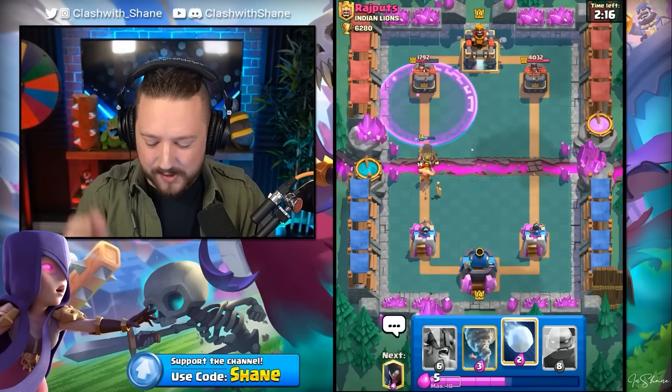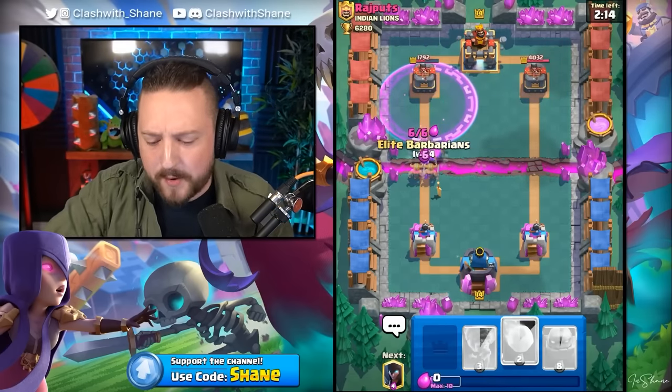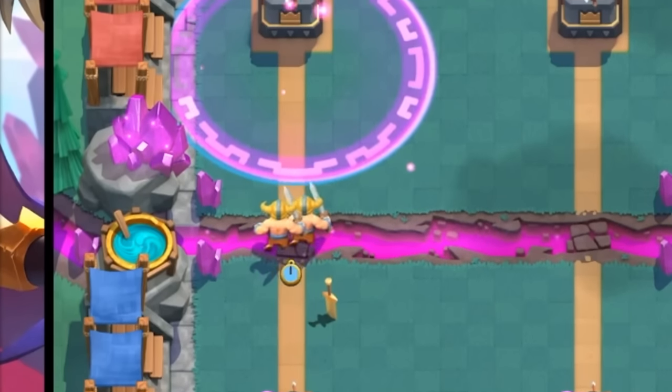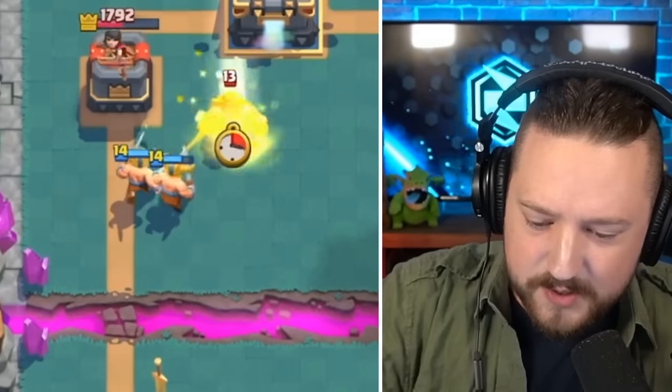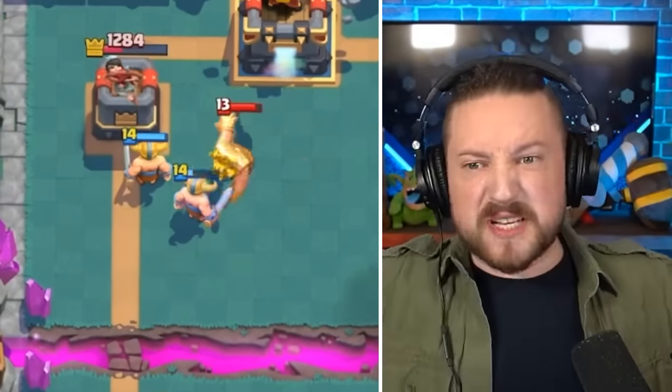He wastes an Ice Golem and a Barb out of desperation. I bet you if I go Elite Barbarians right now, they go into that Rage Spell and they get Raged Up, and then he's got no response. That's just a Heal Spirit - that's not enough, my friend. What do you got for this? Golden Knight? E-Barb goes to that tower.